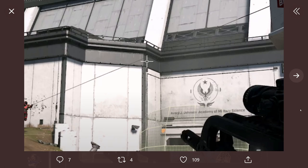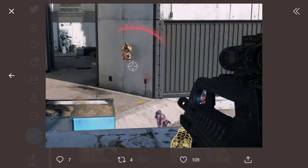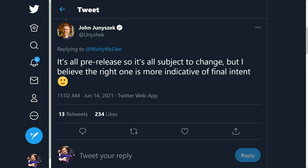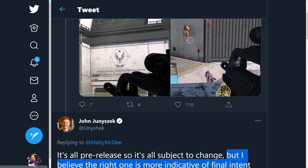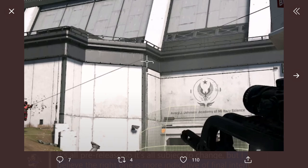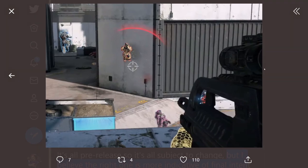One more thing to point out: the battle rifle reticle has changed between the multiplayer trailer and the multiplayer overview. The trailer showed a more minimal straight-line crosshair, while the overview shows a more classic-style crosshair. The community manager confirmed it's all pre-release and subject to change, but indicated the classic-style reticle is more indicative of the final intent — which feels much more like a Halo reticle.